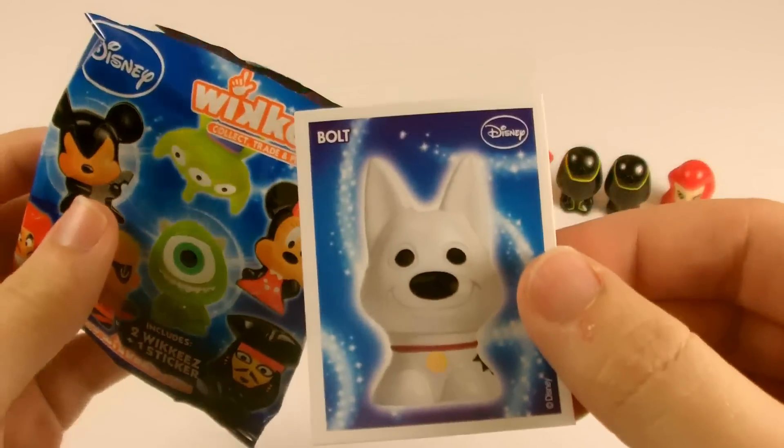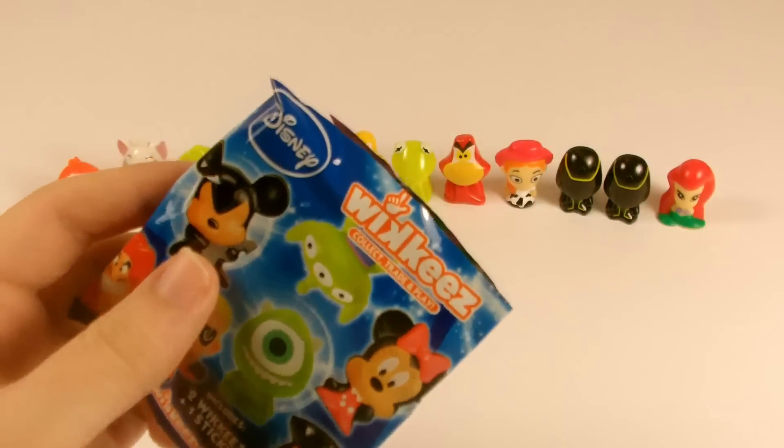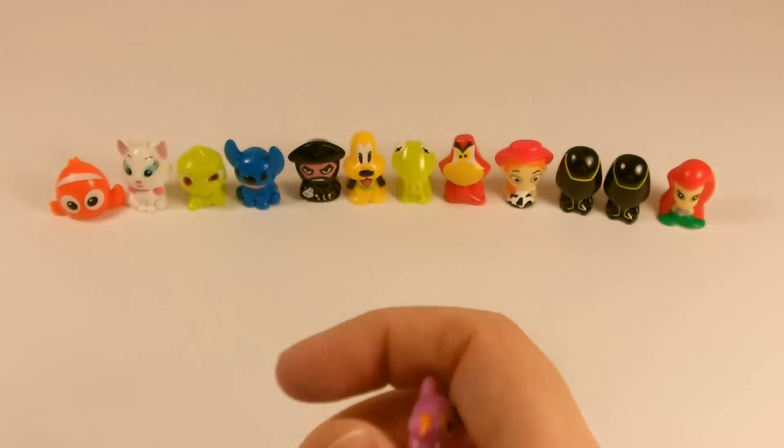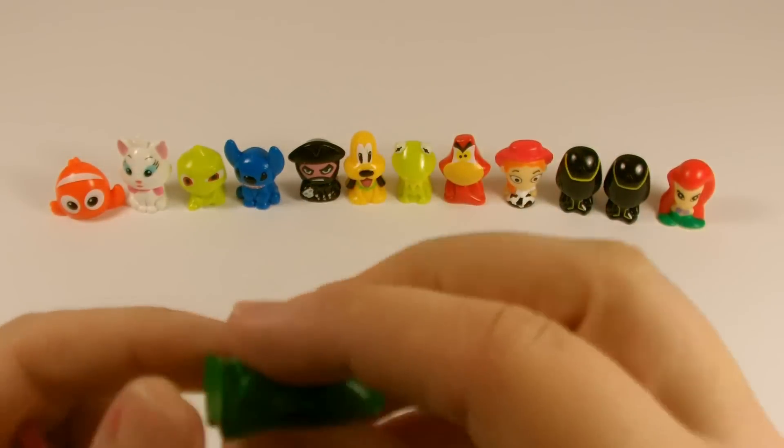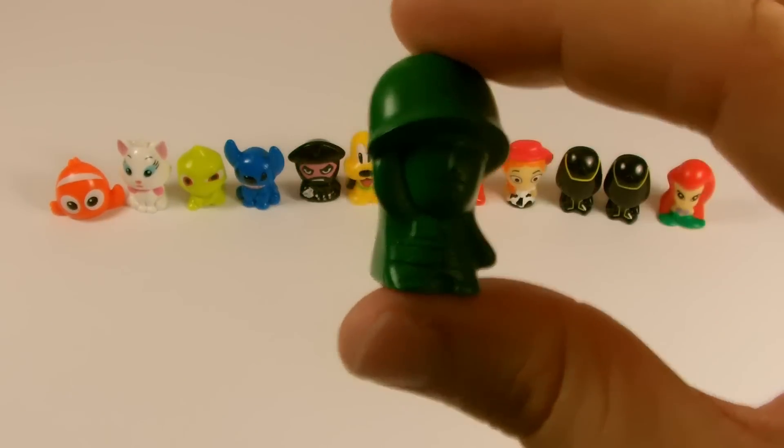The next bag and the sticker is Bolt. And the wikis inside are Figment, and Sarge from Toy Story — oh, that's cool, I really needed him.